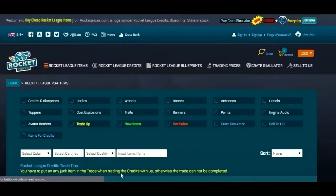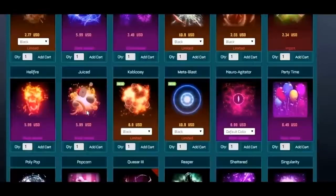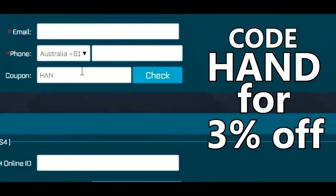Before the video begins, make sure to check out our sponsor Rocket Prices. It is a website where you can both buy and sell Rocket League items for money. The link will be in the description down below, and as always, make sure you use the code HAND for a 3% discount.